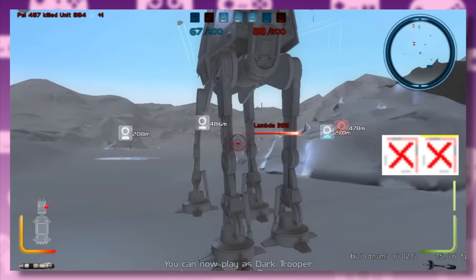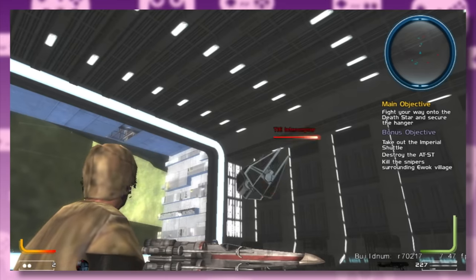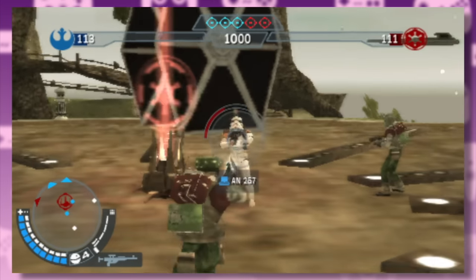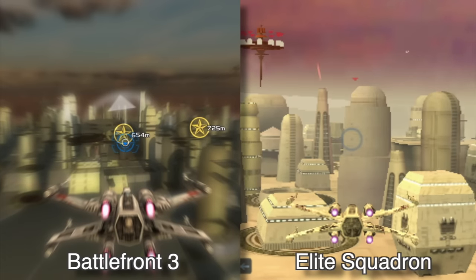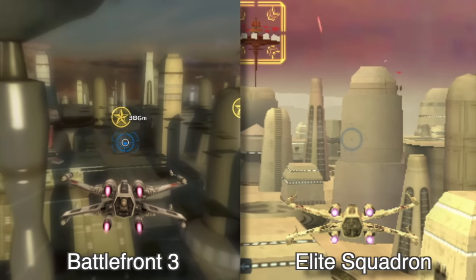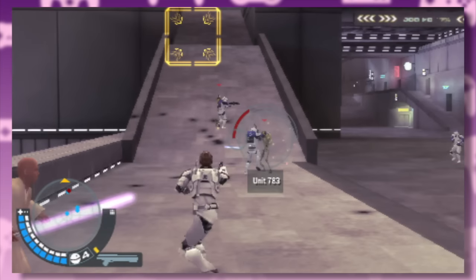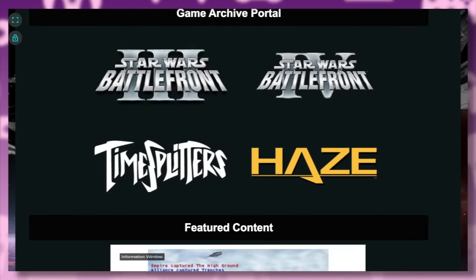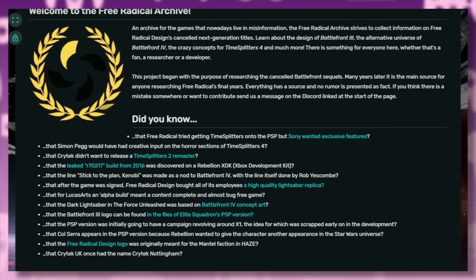This is an unfinished internal build of the game, which means that in addition to being hilariously glitchy, some sections found in the design documentation just hadn't been created yet, so I'm going to be using footage from Elite Squadron to fill in those gaps. Battlefront Elite Squadron was supposed to be the PlayStation 2 and PSP port of Battlefront 3, but it ended up being rebranded after the flagship version got cancelled. A shoutout to the Free Radical Archive — their wiki and Discord have been an invaluable source of information for this video.